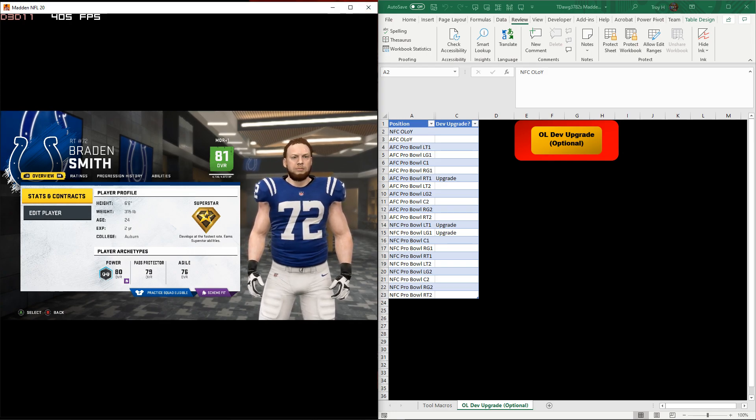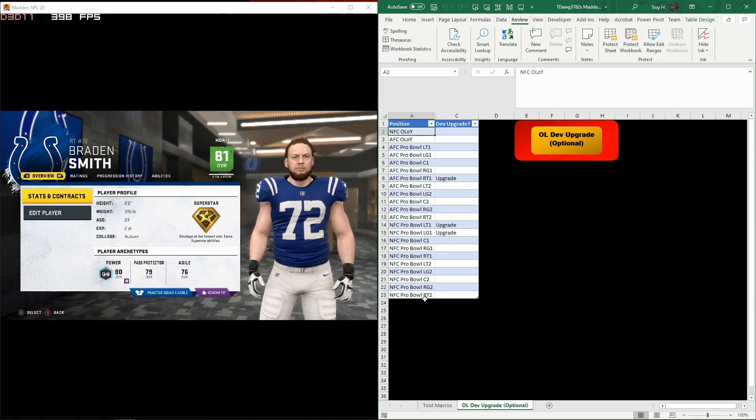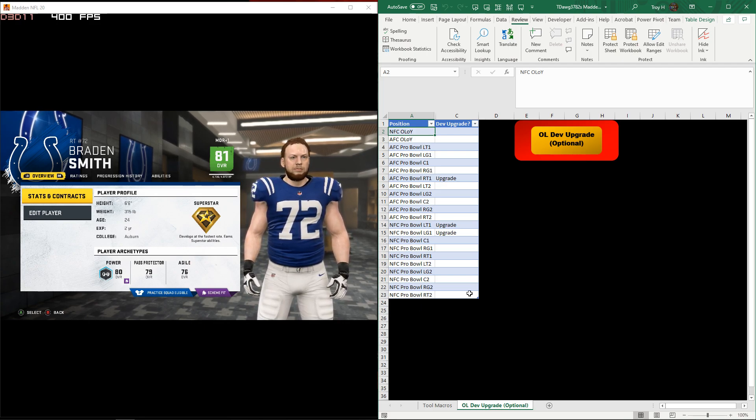For the Super Bowl players, I think I'll just add five or six more rows at the bottom and do the same thing. Then if any of those Super Bowl players pop up, you can just label them one through five for each team. I'll figure it out, but that's where we're at with that.